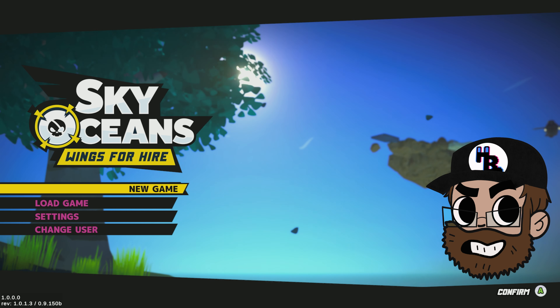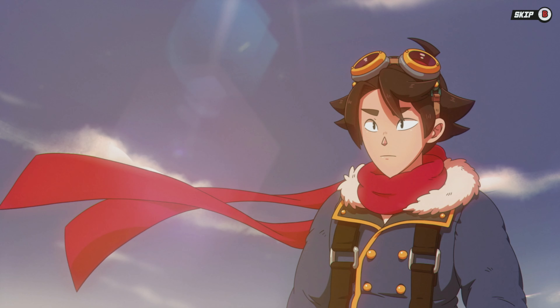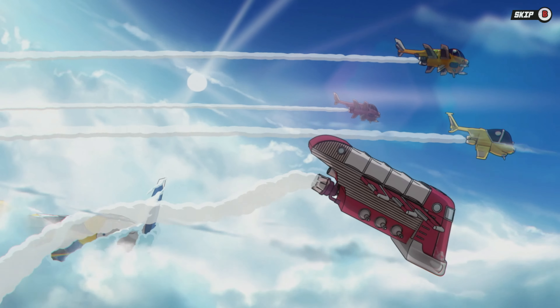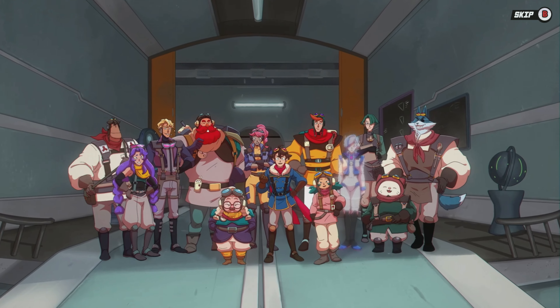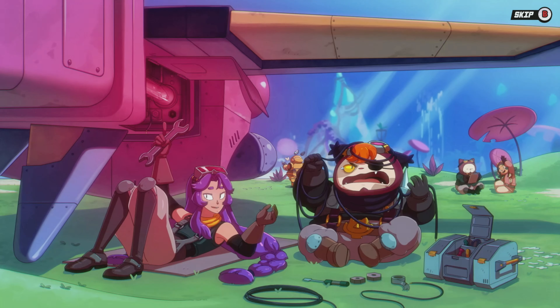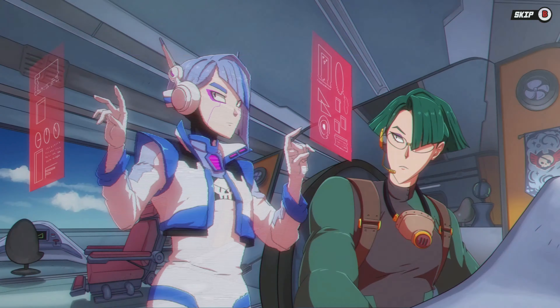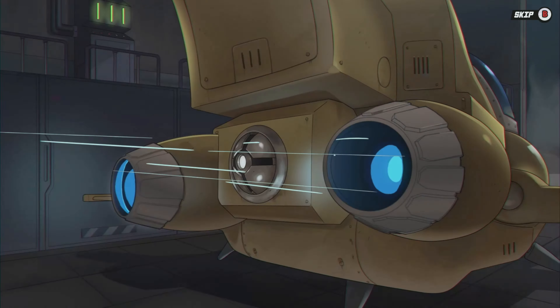Alright, so without further ado, let's hop into it. Let's start with the story of SkyOceans. You play as Glenn, a studying pilot on the Sky Island of Blossom. One day you're attacked by the Evil Empire — actually I don't think they're called the Alliance, but the whole thing's kind of Star Wars coded, so I keep calling them the Evil Empire. You're forced to flee with your mom who reveals that they're actually after your family and some secrets that they hold. I'm going to try to be super vague about this because it's actually an enjoyable story and I don't want to spoil really anything for it.